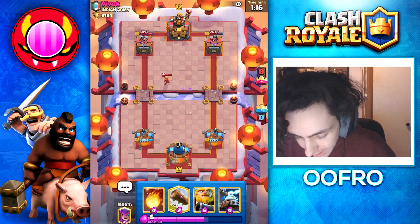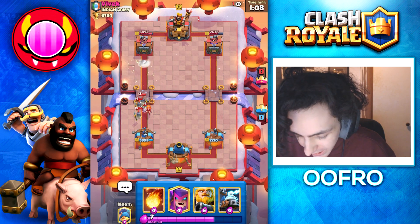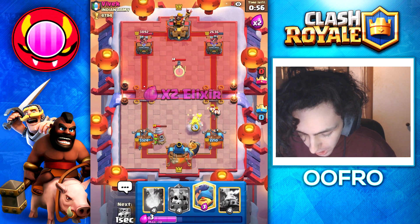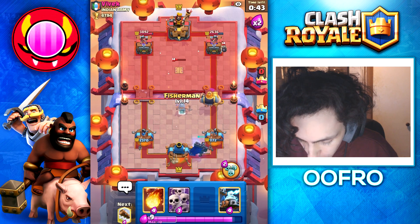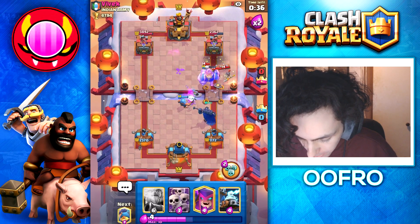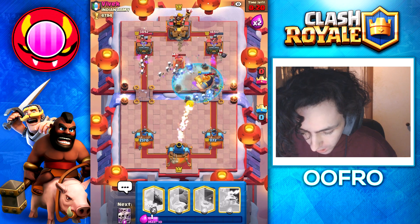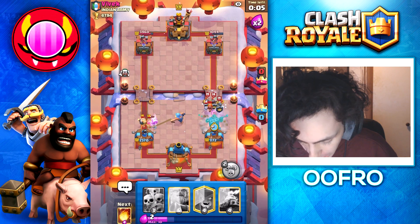Even though he's kind of rushing me a lot down this left lane, I don't really care about it. I logged just to take off the guard shield but I'm going to let majority of that damage go. Going to cycle an RG at the back. Going to play my skeleton king at the back — I'm expecting a valkyrie, so I'm ready to fisherman. There it is. Going to fireball this as well, going to log the guard shields. Going to play a Skarmy for these wall breakers, going to play an RG and use the skeleton king ability — so he has to defend right now both lanes. Going to log this drill. The RG gets a shot.